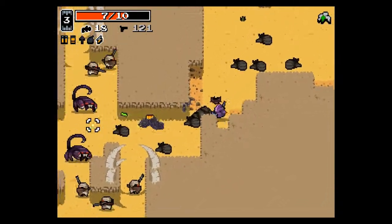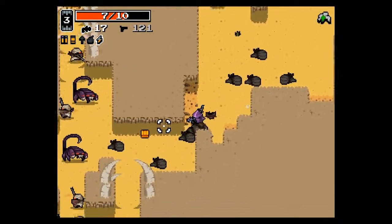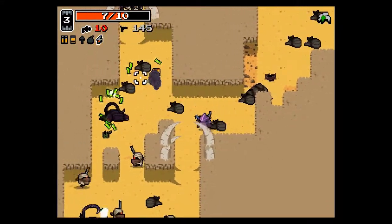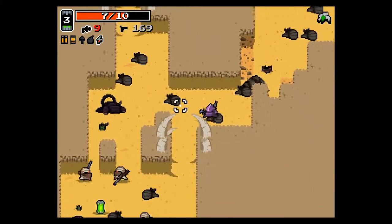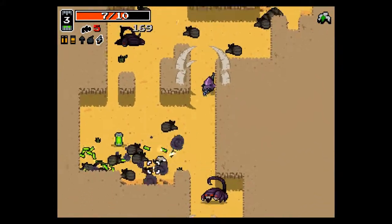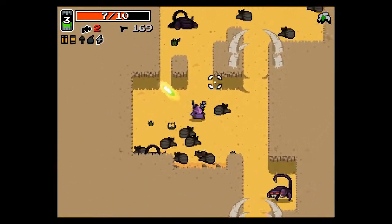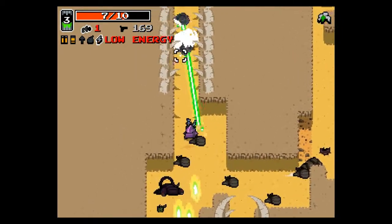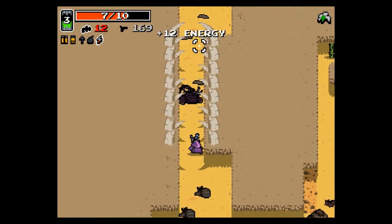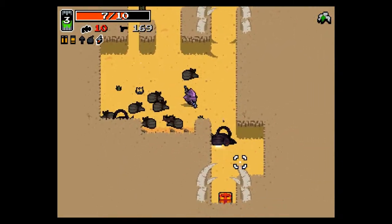I haven't even used my shield yet — I forgot about it. I'm being kind of careless with my weapons but I don't mind, I have a ton of bullets. I probably need to get a better weapon than that. I saw you — you can't trick me. Got more energy. Need to retire this weapon though.